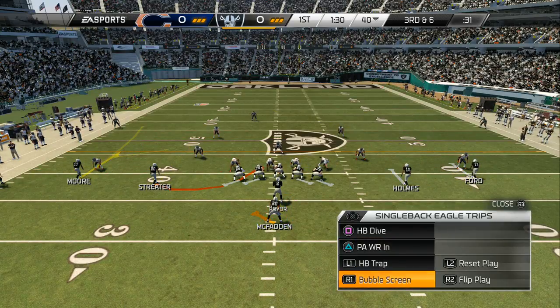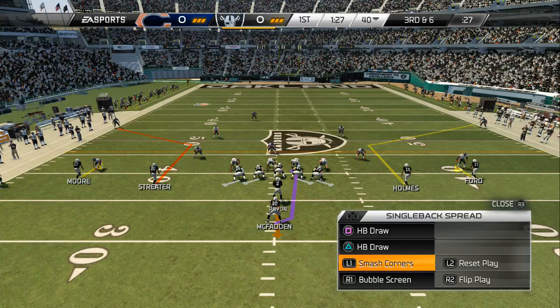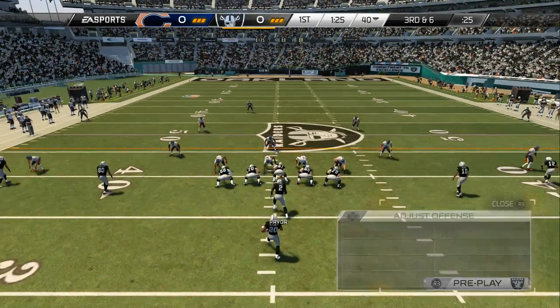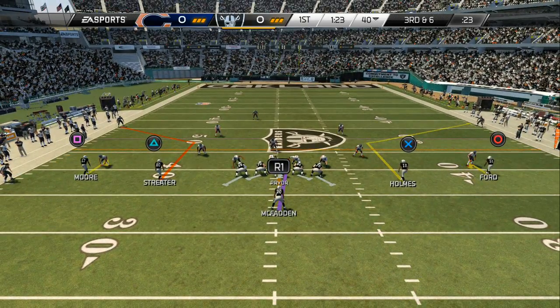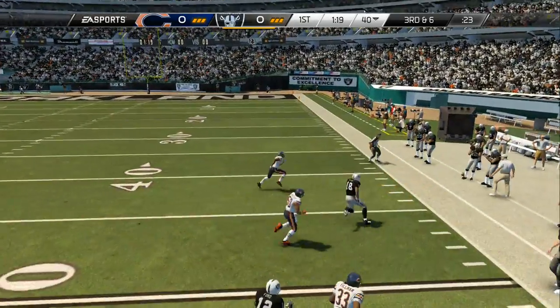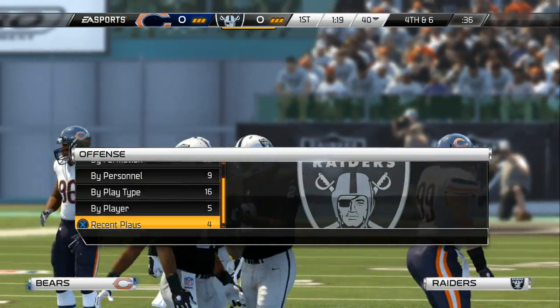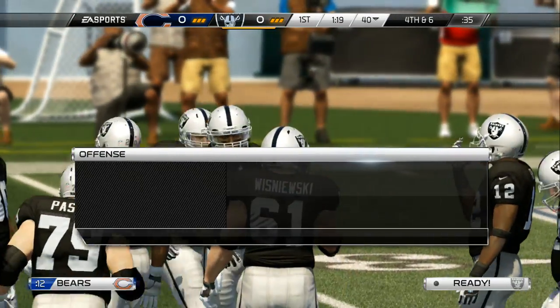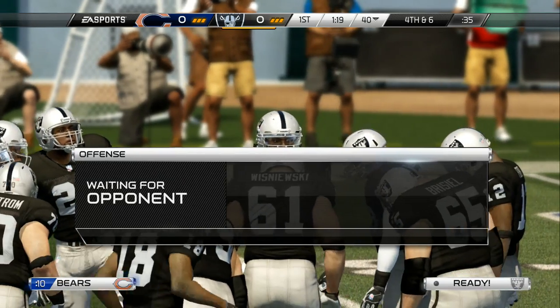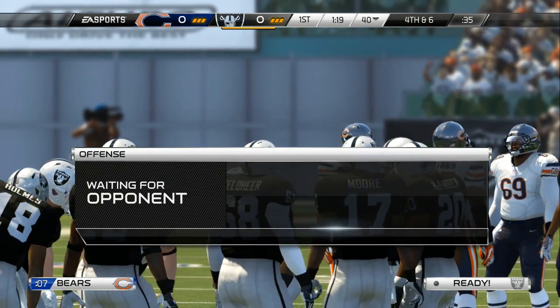The Raiders come out in the pistol. Third and six — throws to the right, tucks it under, now throws, and it's incomplete. You're near midfield, it's fourth down — what do you do? I've got the answer right here: you punt it. Play field position. Make the other offense drive the length of the field to score.